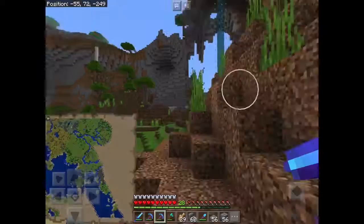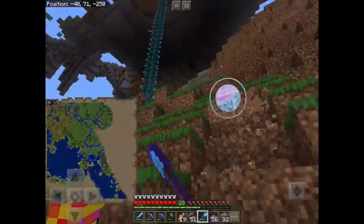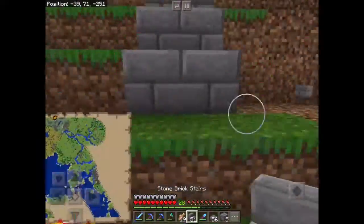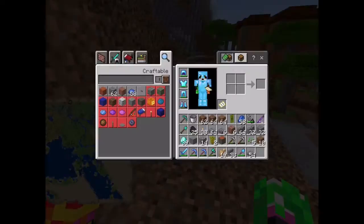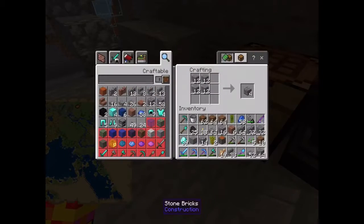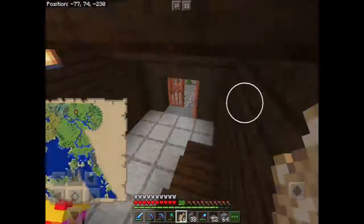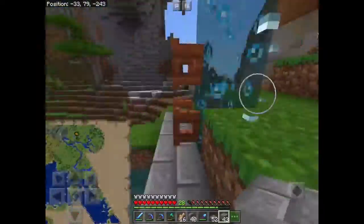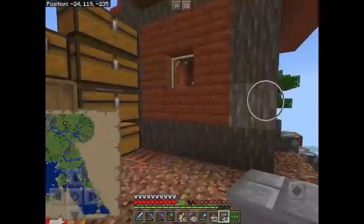We'll also add lighting so that creepers stop blowing up every single thing in the village. And we're gonna add a shopping district. It's going to be in the area behind the mine — sort of diagonal from the mine and Parsi's shop, his sugarcane shop. There's a big open space between the mine and the water elevator that goes up to Parsi's house, and we're gonna put the shopping district there.